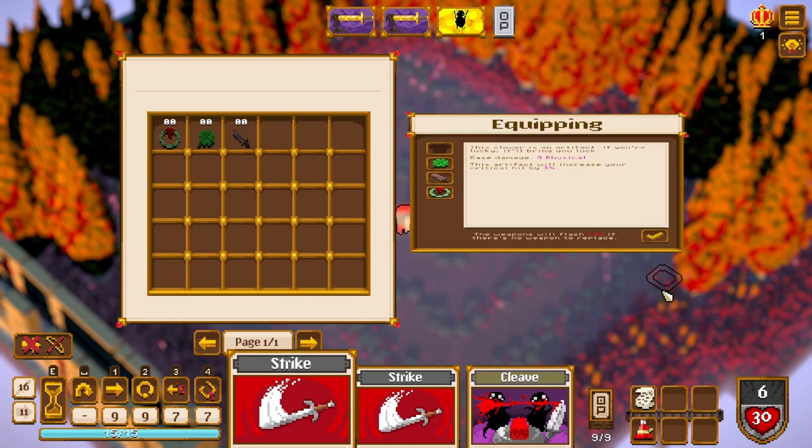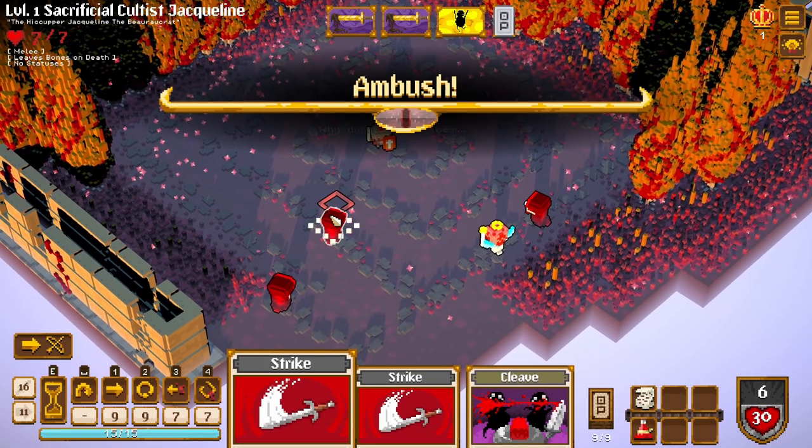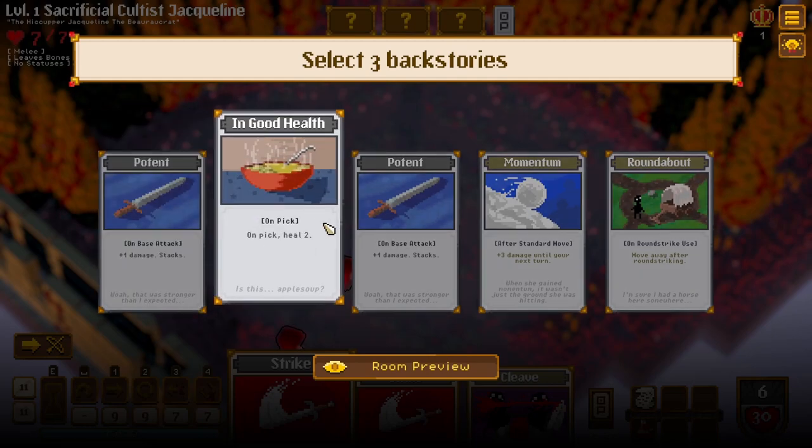I haven't really made much sense of any of this yet. Oh, belt equipping — so we can equip these, which I believe I already have, including our Scroll of the Queen Bee. We got ambushed while we were resting at the fireplace! Potent — plus one damage stacks on pick, heal two.